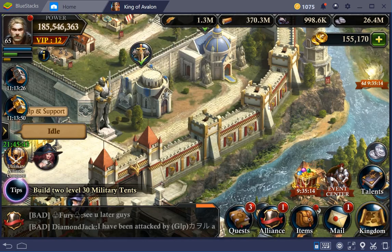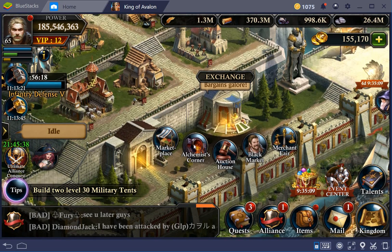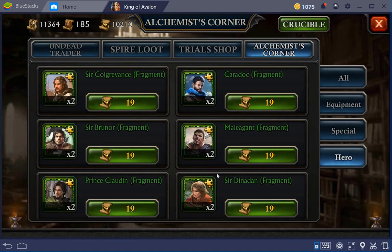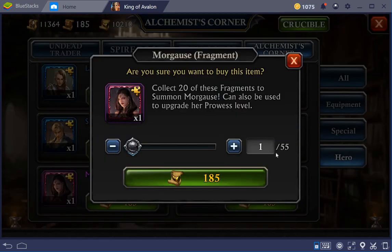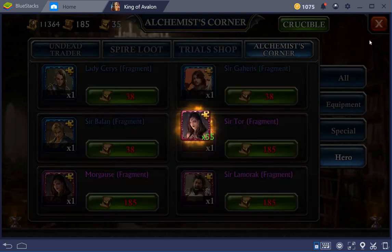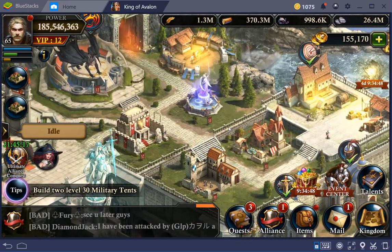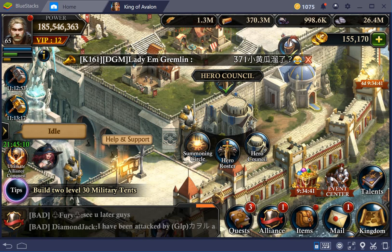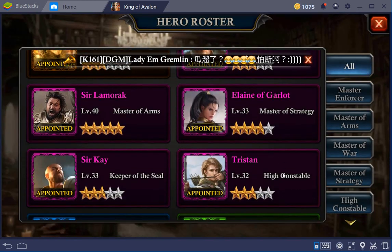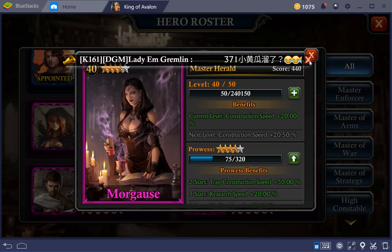Back to what I was doing — looking at the heroes. There's still some more weeks to go before I can get enough of the Morgause materials, but I'm getting there and it's going fast enough to be honest. Currently at 75 of the 320.